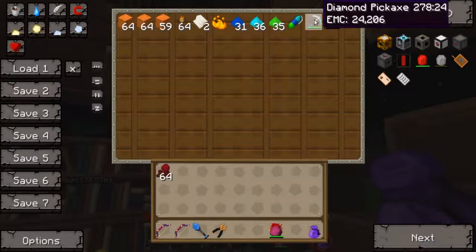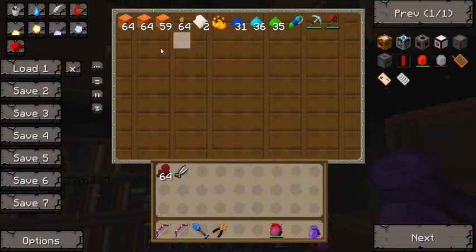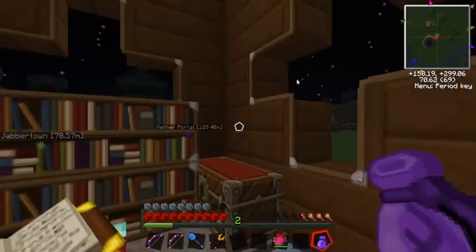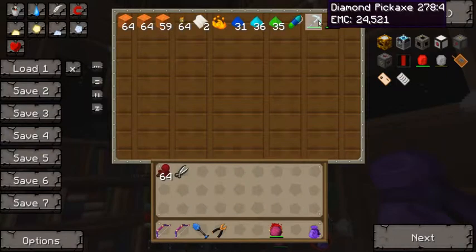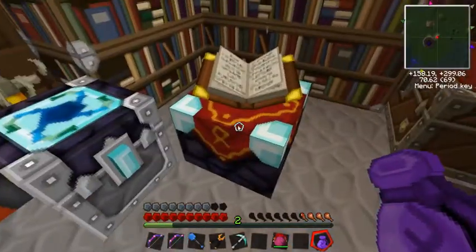How's my pickaxe doing? It's doing pretty well — it's only got 20 uses left to go and it'll be fully repaired. My shears are done — that's good. My axe has 35 uses left, my diamond pick is at 14. And there we go — the durability bar has disappeared and it's back to its full EMC value. There's no damage value on the item ID, which NEI shows. Thank you, NEI.